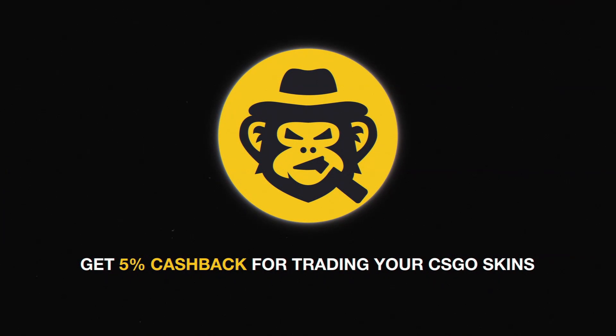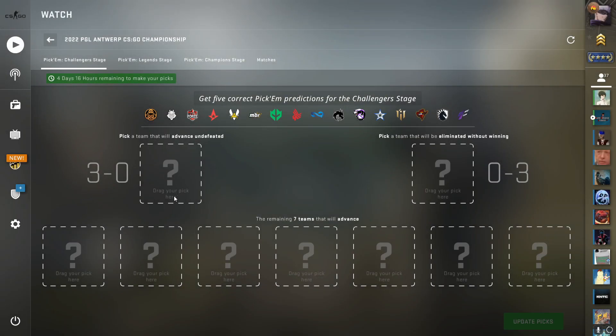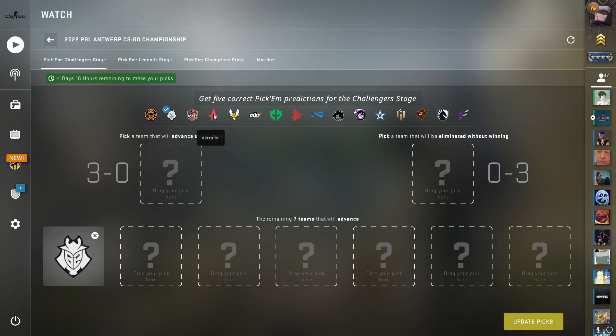You can also receive five percent cashback for trading your CS:GO skins. So what I always do with these — for the 3-0 team, you don't really want to pick somebody like NaVi. They're pretty much guaranteed to make it through, but not always guaranteed to get the 3-0. G2 would probably be the 3-0 team, but I'm just gonna say they're gonna make it through — play the safe card. Same goes with Astralis, another top team I don't really think is gonna struggle at all.